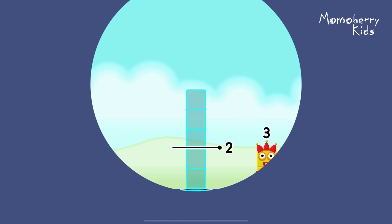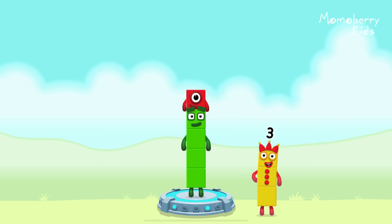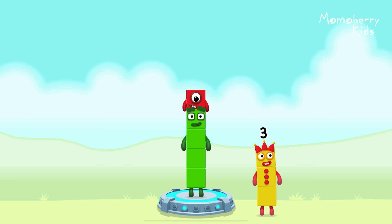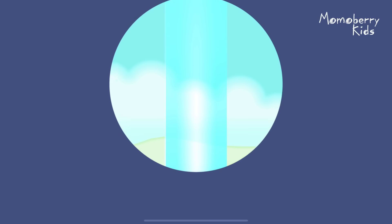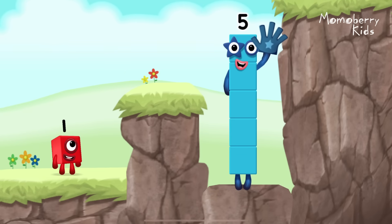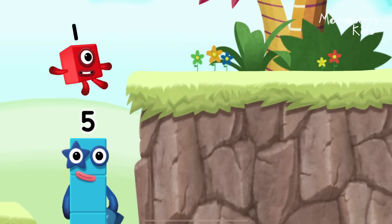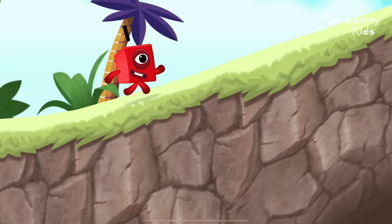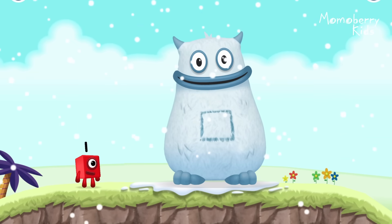How can we get a number block to make five? Here to help. Four. One. You got it! Four plus one equals five. Five. Yes, you got it. Five. Five, yum, yum.